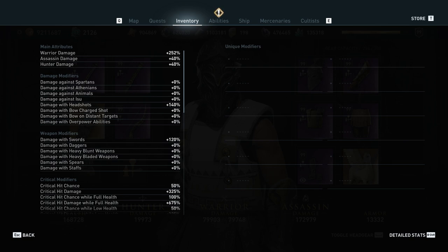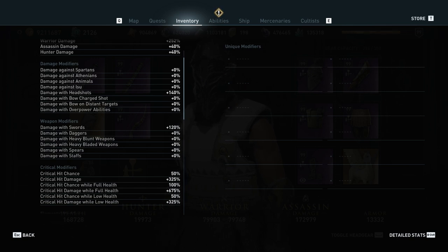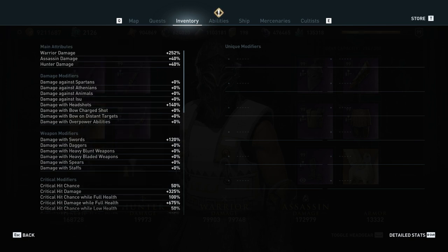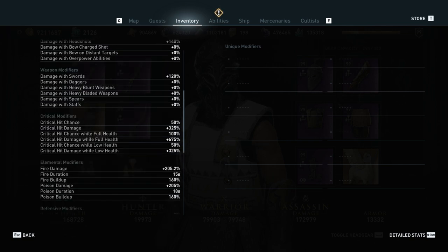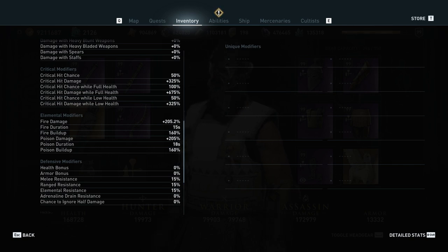So that if poison is a very small difference from fire, or if one is slightly better than the other, these large multipliers should make those small differences easier to see by pushing them into the significant digits. We have 252 warrior damage, 120% damage with swords, 675% crit damage, and a 100% chance to crit. Most important of all for this test, we have 205% fire and 205% poison — the fire is just a tiny bit bigger at 0.2, which I don't think is really going to matter.